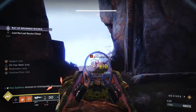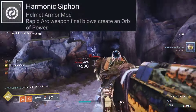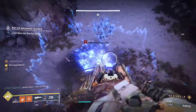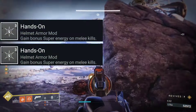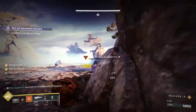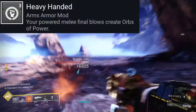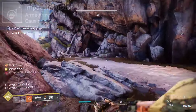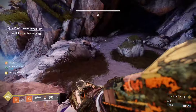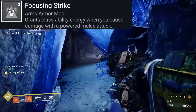For our helmet mods we're running Harmonic Siphon, which generates an orb when rapidly defeating targets with a solar weapon, and Hands-On x2, which gives super energy on melee kills. For our gauntlet mods we're running Heavy Handed — powered melee final blows spawn heavy ammo — Impact Induction, which reduces grenade cooldown by causing damage with a powered melee attack, and Focusing Strike, which grants class ability energy when you cause damage with a powered melee attack.